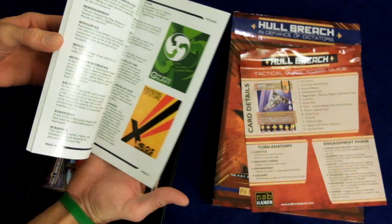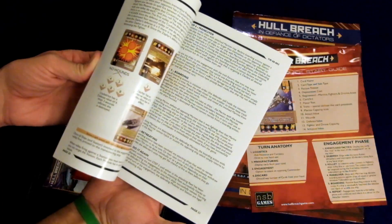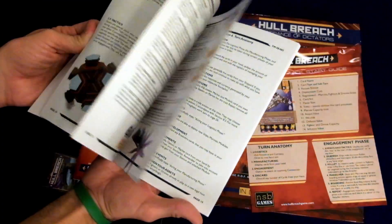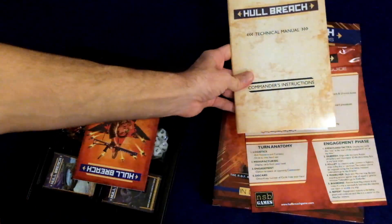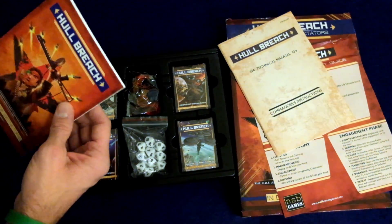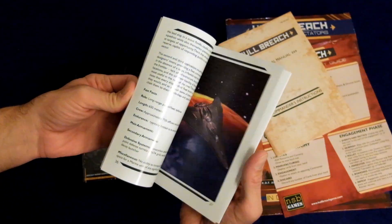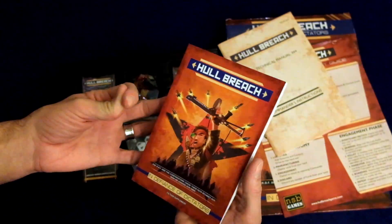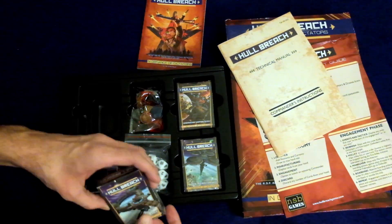I had an opportunity to demo it just a little bit while I was there. Lots of really cool components should be in this box. We've got our tactical quick start guide with some instructions and details on the different parts of the game. Basically, this is a card combat game, and this is like a military expansion. You've got your technical manual — it's a little bit heavy on rules because it involves a lot of strategy, and there's dice rolling and cards.